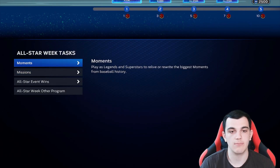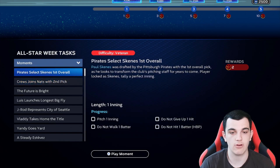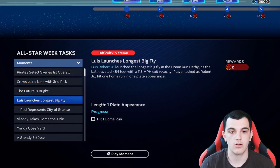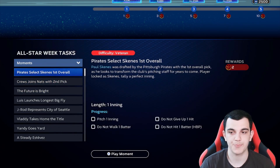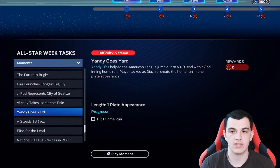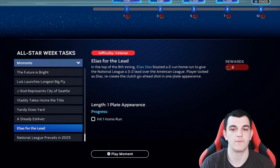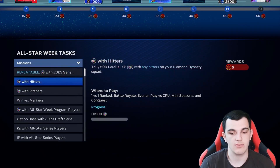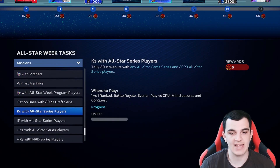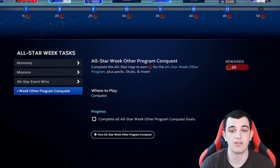That's pretty much it for this program. You can do moments — play with these draft cards and other stuff. There are 9 moments total; if you do all of them, 8 times 2 is 16 plus 14 is 30, so you get 30 points from moments. That'll get you partway through the program. Missions are the typical stats and PXP with the guys. All-star event wins can count toward both the player of the month and this program if you haven't done it yet. And there is a conquest map.